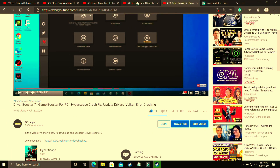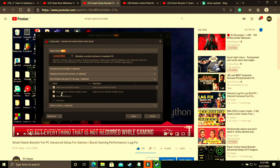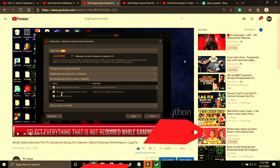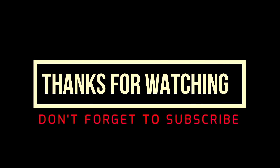I believe that's it for this video. Make sure to also watch my other videos on topics like Nvidia Control Panel Best Settings for Best Gaming Experience, where I've shown all the global settings to change to get the most out of your Nvidia graphics card, and also Smart Game Booster's Advanced Setup. I hope this helped you — if it worked, please leave a like. If you have any doubts, write in the comment section, and don't forget to subscribe to PC Helper for regular gaming content. Thank you and have a nice day. Bye.